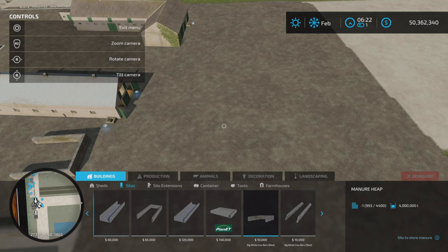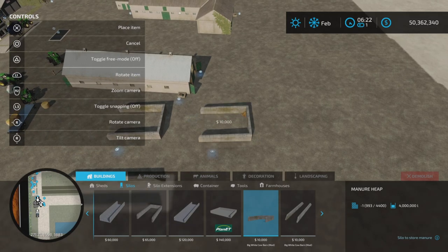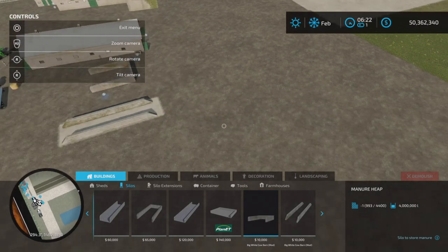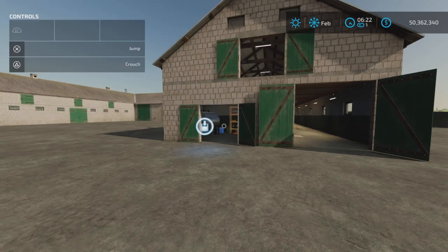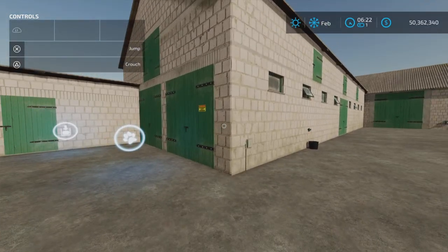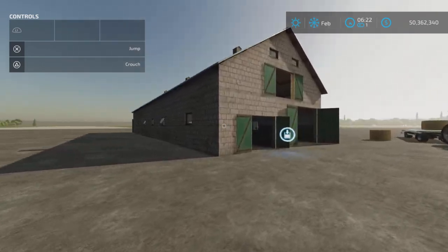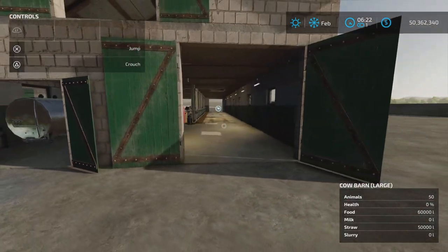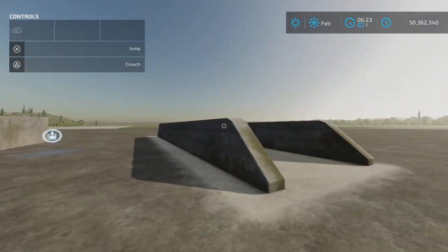As for the silos, both are in the Big White Cow Barn mod. The manure heap is ten thousand dollars, and the silo is also ten thousand dollars. Now, slot counts: the original cow barn is 61 slots — I don't believe anything has changed from the original mod. The new one is 47 slots, which is quite a lot for a smaller cow barn.